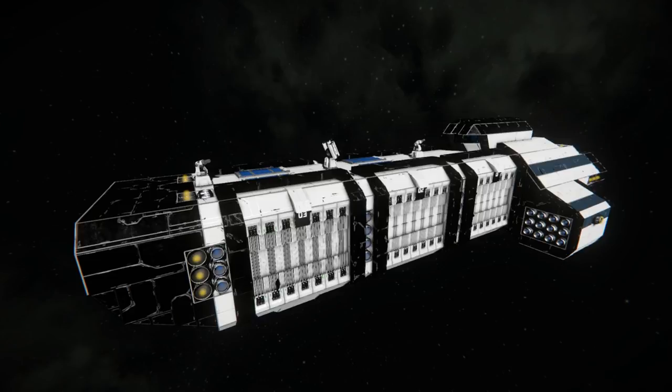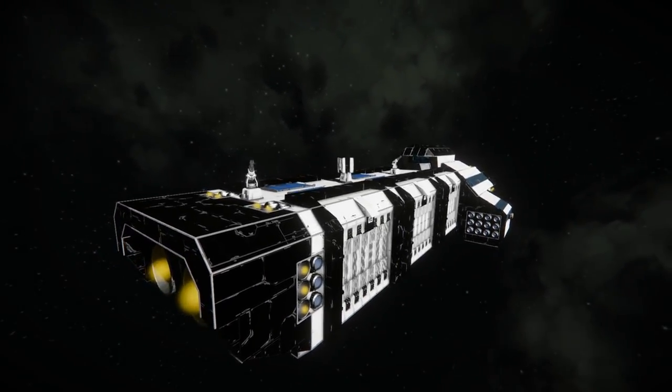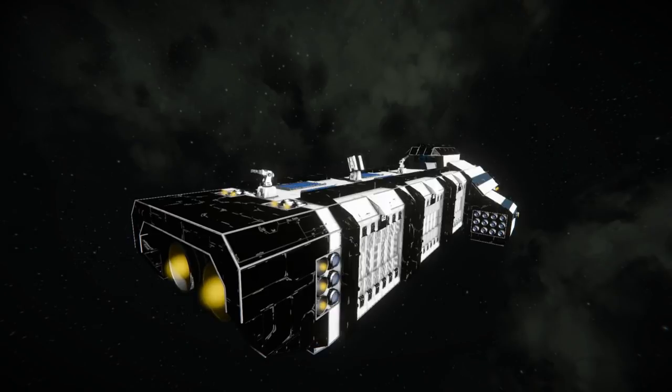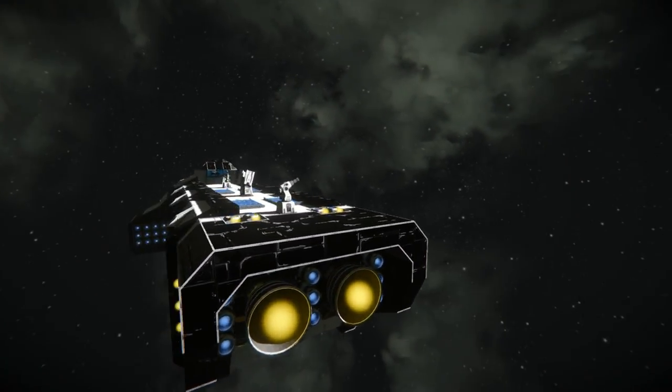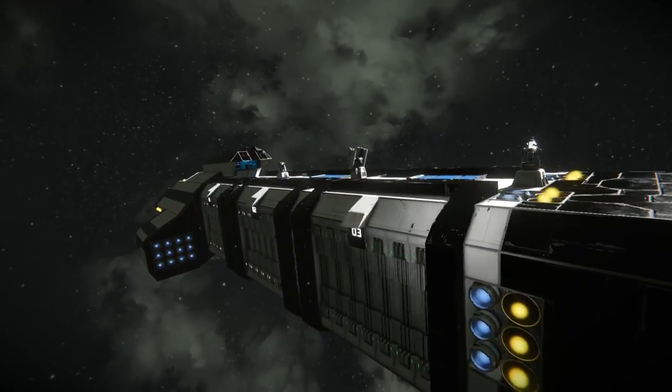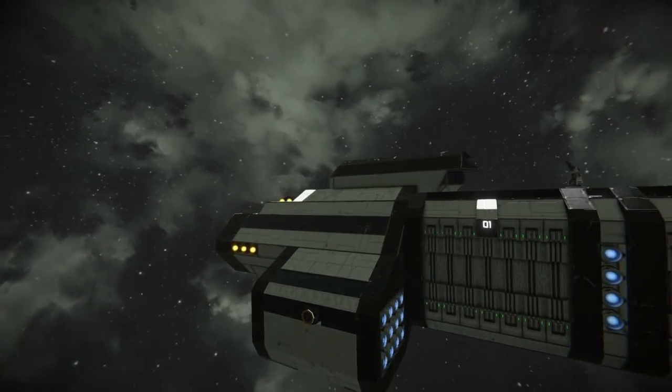What's up everybody, Sparrow with a Gun here from Sleepless Nights, with another episode of the Space Engineers Inspiration Series. We're starting things off today with the Yule Caster — I forget the full name but it's a carrier cruiser or something to that effect. Look up the description, it'll tell you what you need to know.